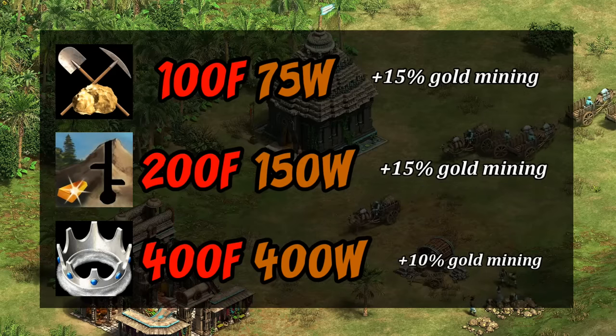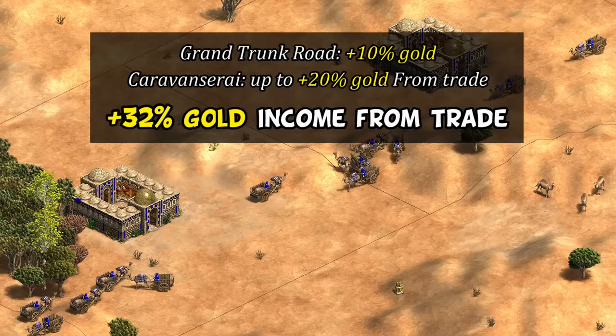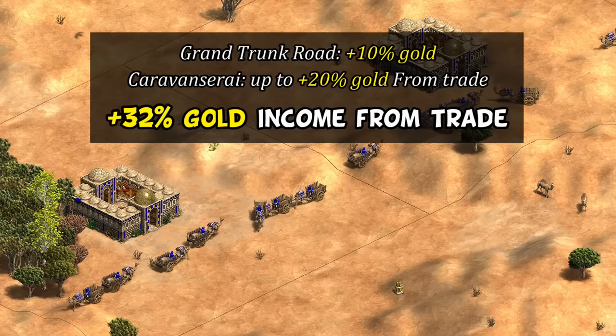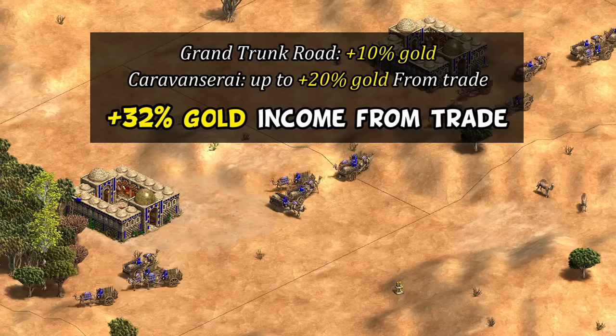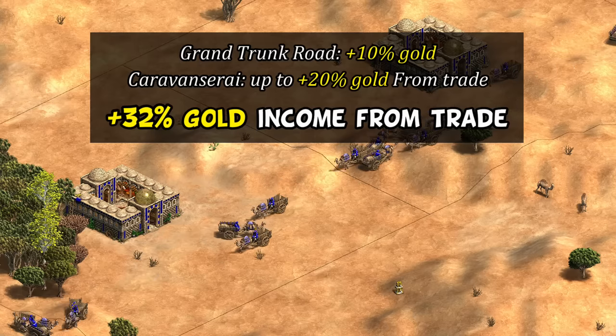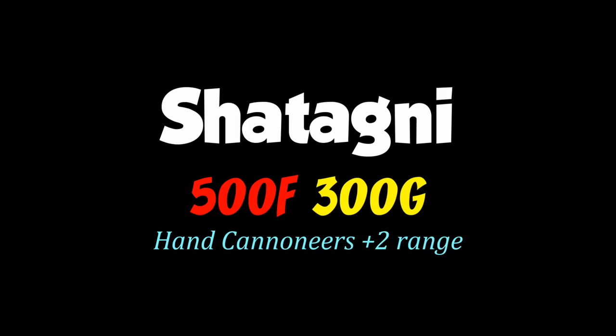Compared to the gold mining upgrades it looks pretty expensive, and it's not until after you start factoring in sources outside of mining that the price makes more sense. This is of course on top of the Caravanserai already helping your trade units, giving you up to 30% more gold than usual. Personally I think picking it up in 1v1 games is a bit more debatable, especially if you haven't grabbed a good number of relics.